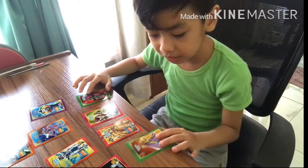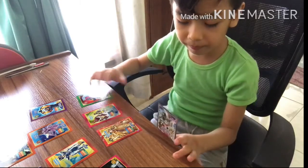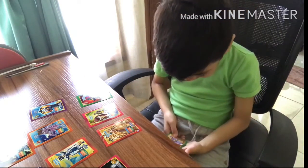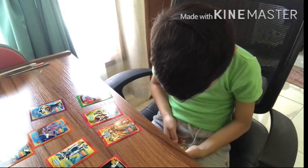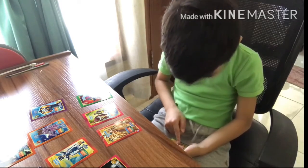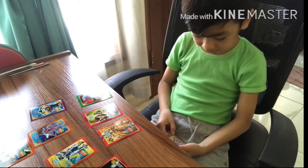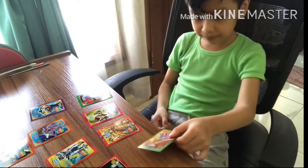And we've got Scorpio Milo. It has 94 power, 80 attack, 96 defense, and 81 speed.